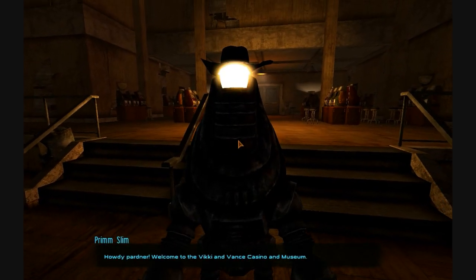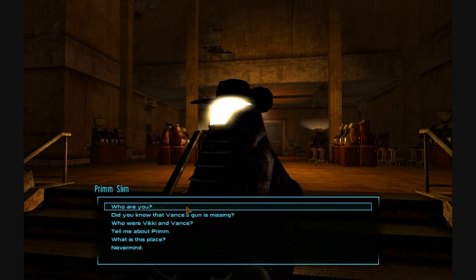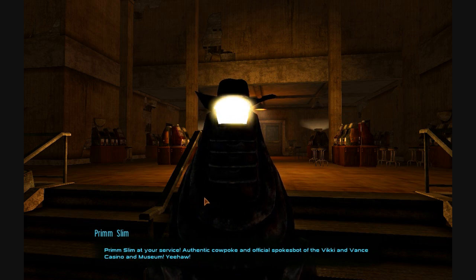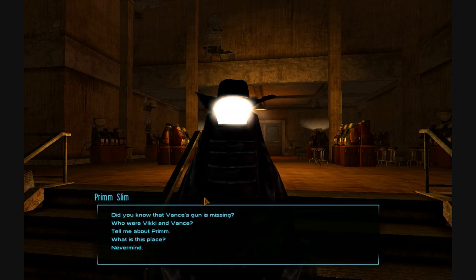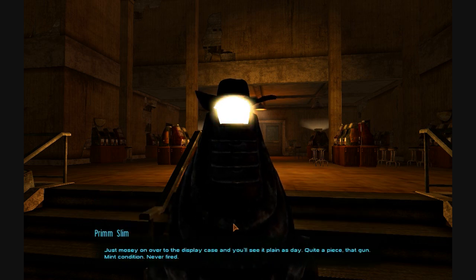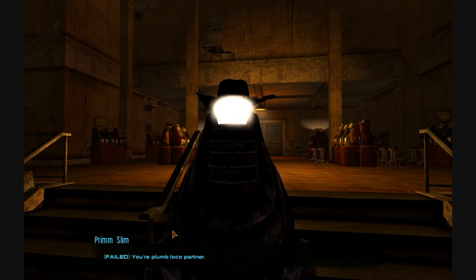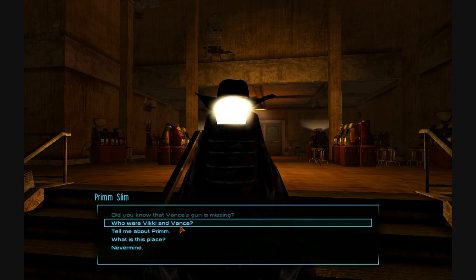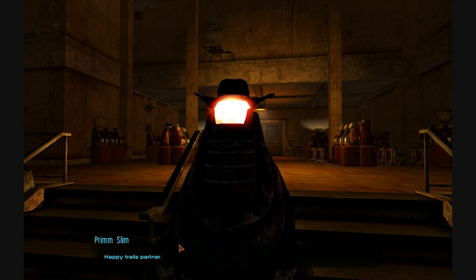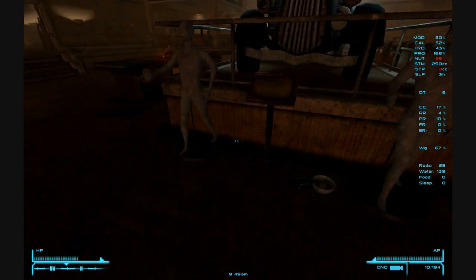Let's talk to Prim Slim here. Welcome to the Vicky and Vance Casino and Museum. How you doing, Prim? Who are you, anyways? Prim Slim Action Service — authentic cowpoke and official spokespot of the Vicky and Vance Casino and Museum. Yee-haw! Did you know that Vance's gun is missing? Quite a piece — mint condition, never fired. Maybe you've been hacked or something. He doesn't even know the gun's missing, so whatever.